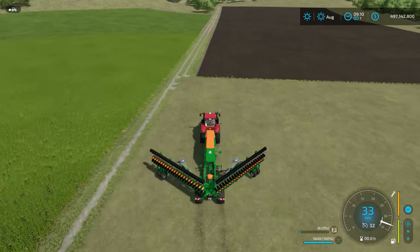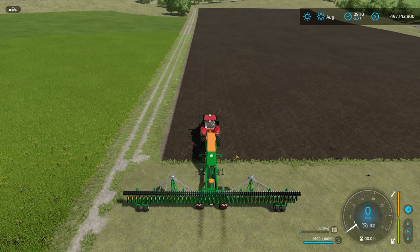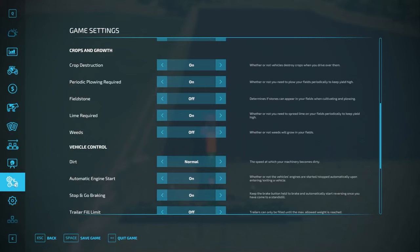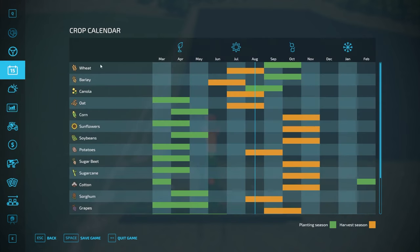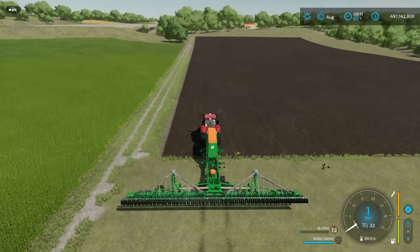Now we simply need to seed the field. If you are playing with seasons on, everything is the same except for the time you plant and harvest. In the seasons growth menu, scroll down to grass — the green section shows when you can plant, which is March through November. You cannot plant in December, January, or February. For harvest season with grass, it is all year round — you can harvest whenever it's ready.